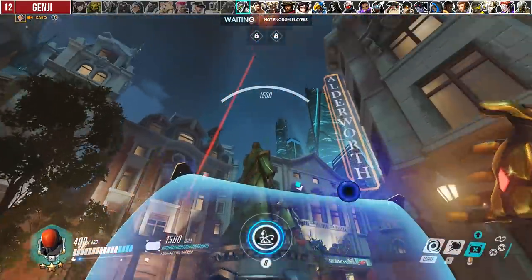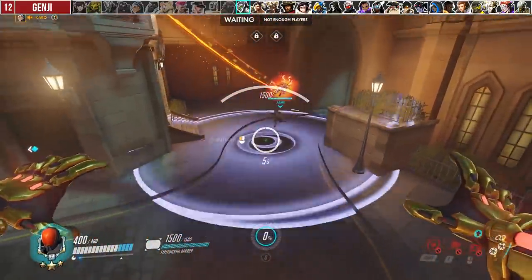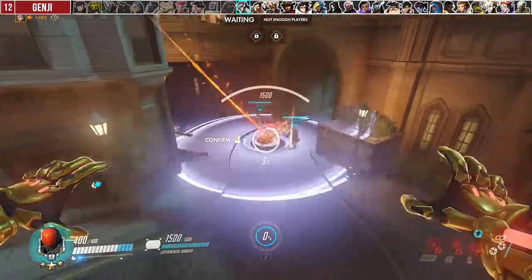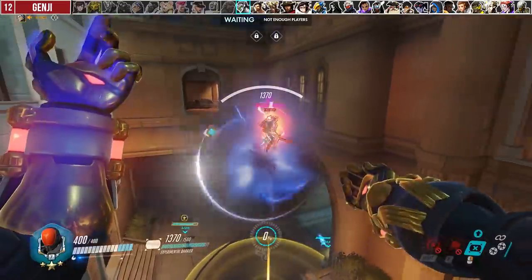When Genji uses Dragon Blade, use your Gravitic Flux AFTER Genji uses his first dash so that he cannot escape. This is particularly useful if they combo with nano boost or if you don't have a defensive ultimate.